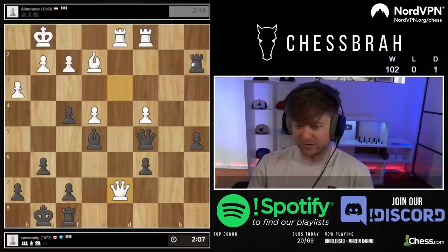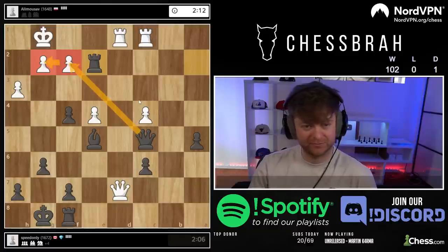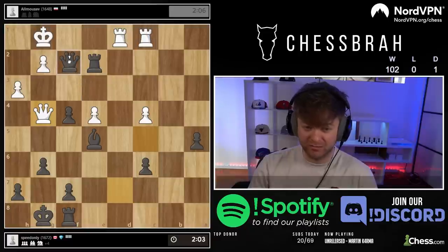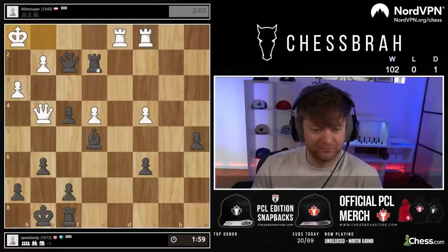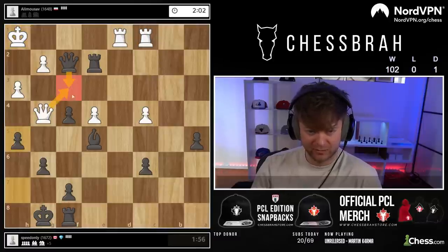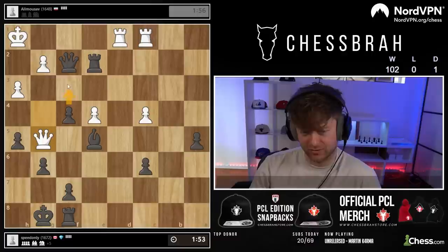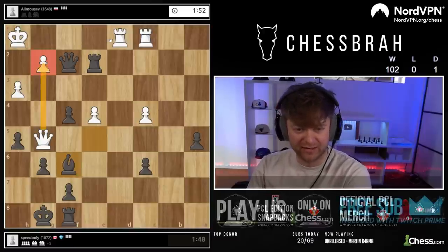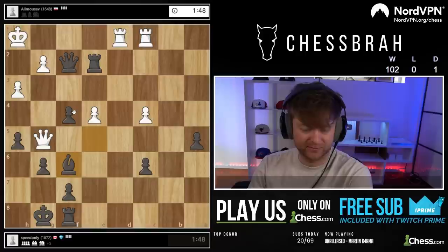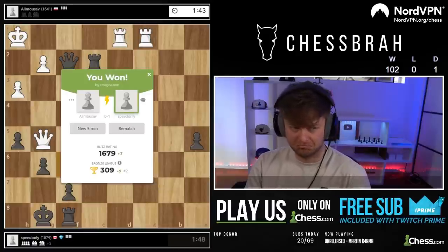Pretty good. Not a bad follow-up. In here I think we just keep it simple and capture. This move runs into bishop f6, and it also runs into f3 — pick your poison, but I think bishop f6 is the smoothest. There's no way to keep guarding this, and rook f1 will just lose a rook. Good game. Getting close to 1700. Getting close. But clearly, I think there's been a noticeable shift in the level we've faced from 1600 to 1700 — these players can definitely play. They still make blunders in the opening, but they can still make comebacks.